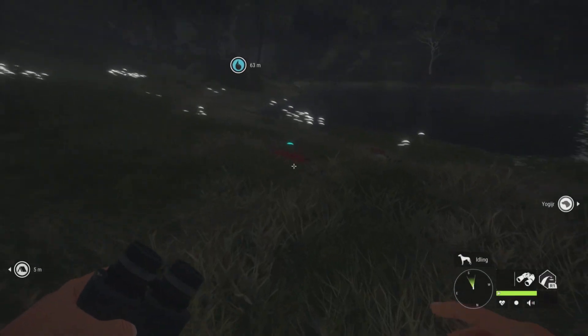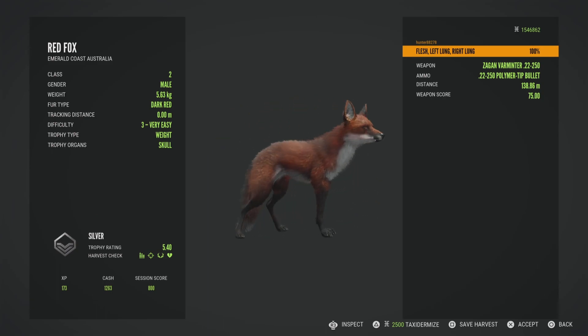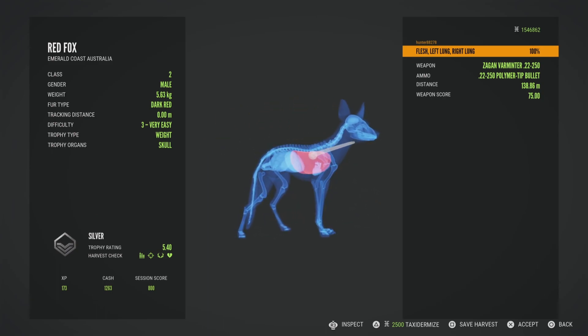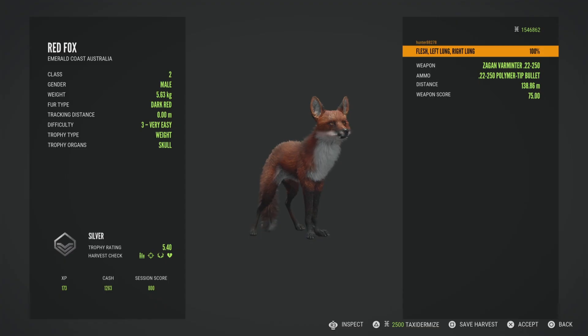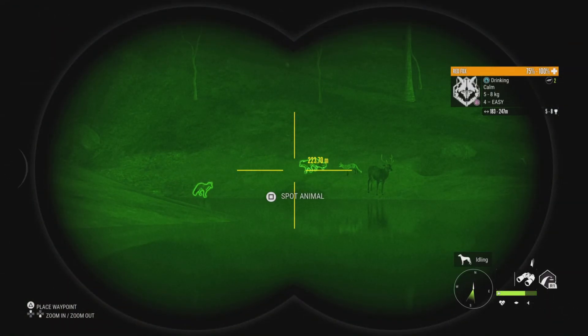I am glad I managed to find two Diamond Red Fox after that. Their rare furs are albino, melanistic, and piebald. My dream trophy of all time is a super rare albino Red Fox. If it ever happens, I don't know, but I am going to keep trying.